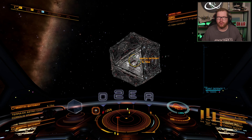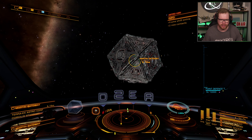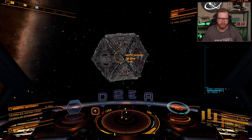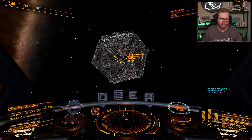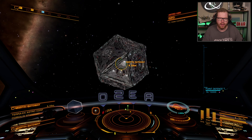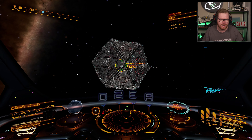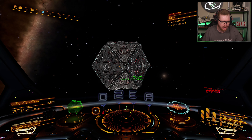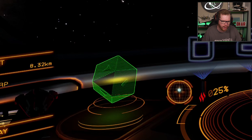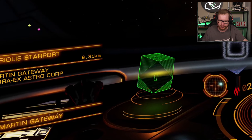Once you arrive at the station, depending on what size it is, it might have mail slot entrances. If it's a smaller station, it will just have landing pads on the outside. I've specifically chosen this type of station because sometimes for newer players it can be difficult to locate which side the entrance is on. We can see it here on the right side of the station. But if I target the station itself by pointing at it and clicking my target button, I get a hologram down here. Notice how on the side of the hologram there are small arrows, and these arrows will point in the direction of where the entrance is.